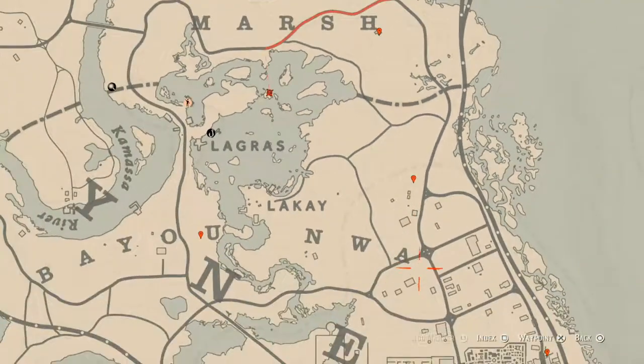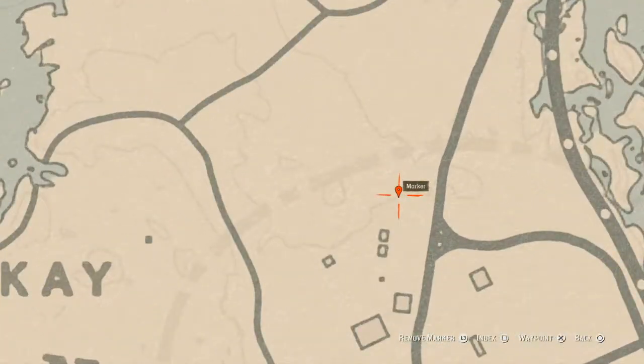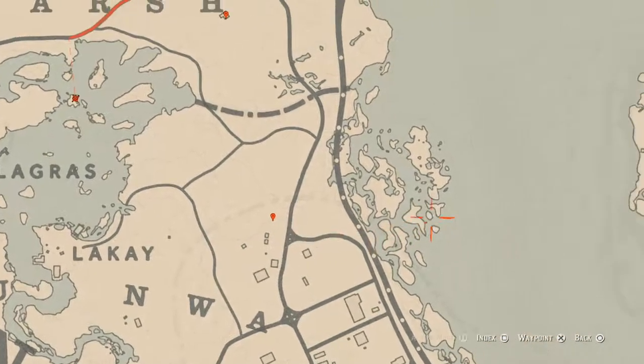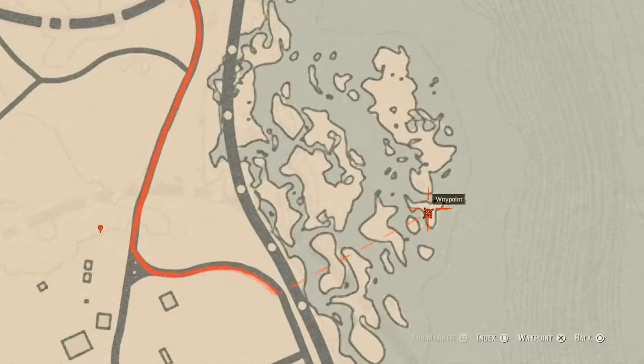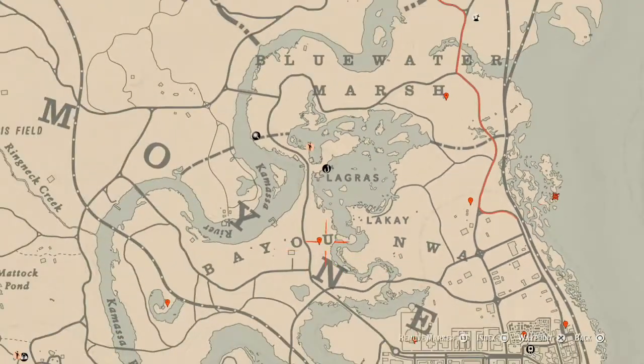At this next marker you will get a random fossil. I can't tell you which one it is because it is random — come over here with your metal detector and that's what you will get. There's also a bird egg around here: that bird egg is a spoonbill egg, it's in a tree — shoot it down with a varmint rifle or a bow using a small game arrow.